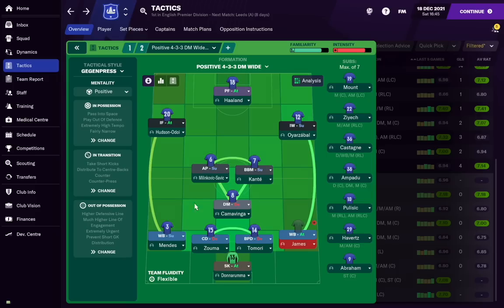In midfield I follow a similar pattern. We play a 4-3-3 gegenpressing system with a defensive midfielder and two central midfielders. I have one backup for each position: main midfielders are Milinkovic-Savic, Kanté, and Camavinga, with Kai Havertz, Mason Mount, and Declan Rice as backups. I also have Mateo Kovacic as a versatile emergency cover — the Dujon Sterling of my midfield. Ideally you'd use a youth prospect there though, since a player like Kovacic will expect significant game time, which can cause issues if he's not playing.